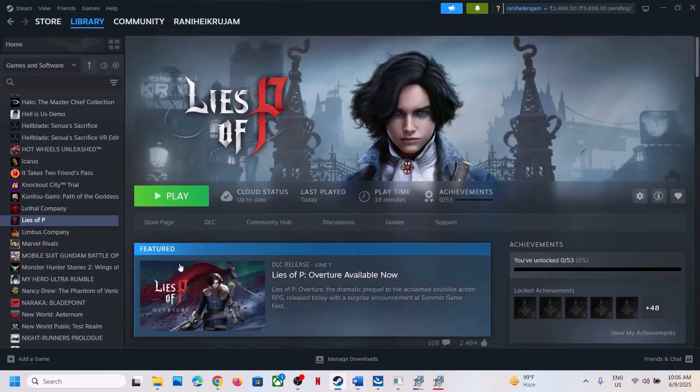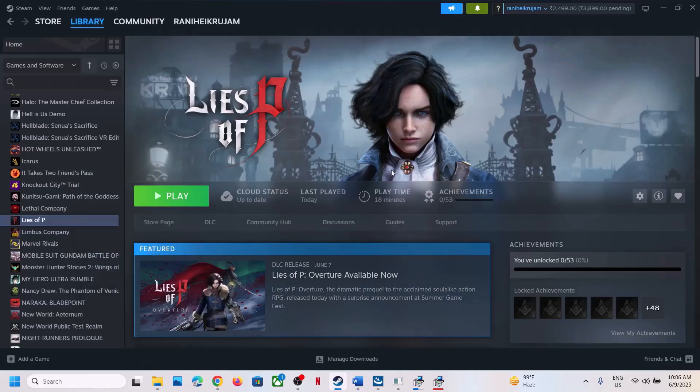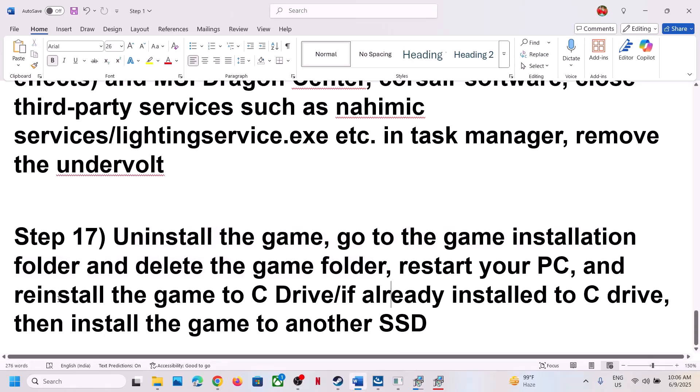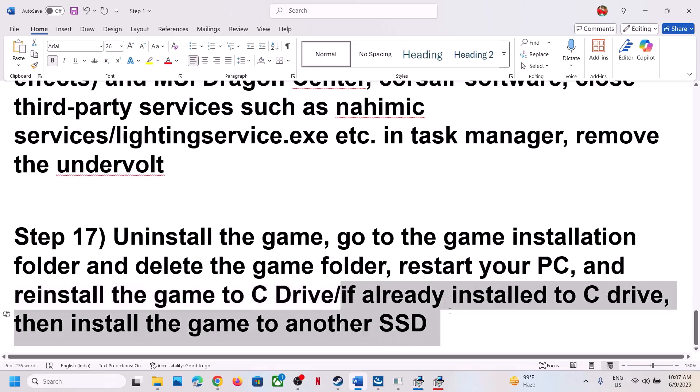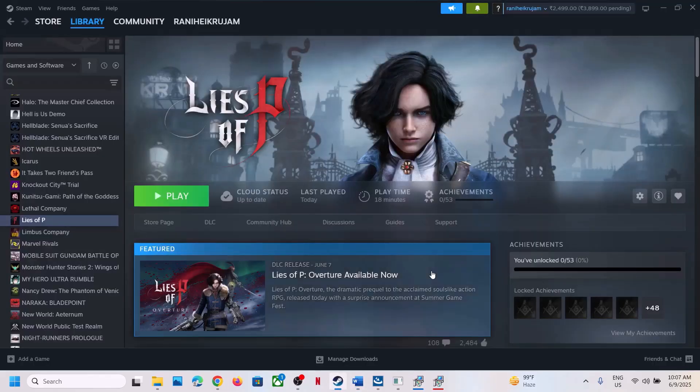The last step is to uninstall and reinstall the game to a different drive. If nothing is working, right click on the game, select Manage, and click Uninstall. After uninstalling, go to the game installation folder and delete the game folder. Then install the game to C Drive. If the game is already on C Drive, try installing it to another drive or SSD and check. One of the steps in this video should help you run the game successfully on a Windows computer. Thank you for your time — please like this video and subscribe to my channel.